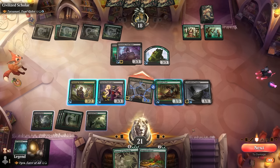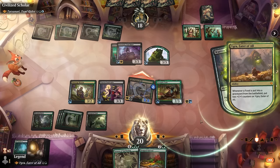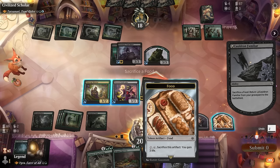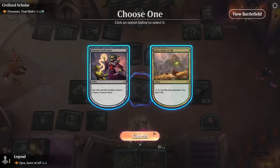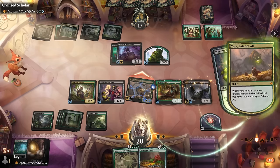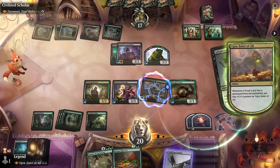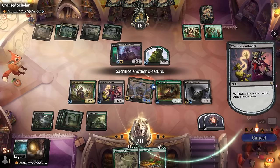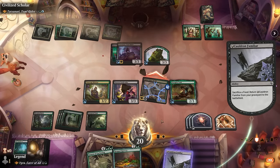Opponent takes it. Can I just win here? If I sack Familiar — which I was going to do anyway — I get a treasure and a food, bring back Familiar, sacking the treasure — yeah, this is just an infinite combo. Sacked to the Soul Trader. They probably should have blocked, although honestly they also just died to the Cauldron Familiar triggers, which make up for the life loss from our sacrifice outlet — so it's an infinite combo no matter what that wins on the spot. And that'll do it. Sweet, on to the next one.